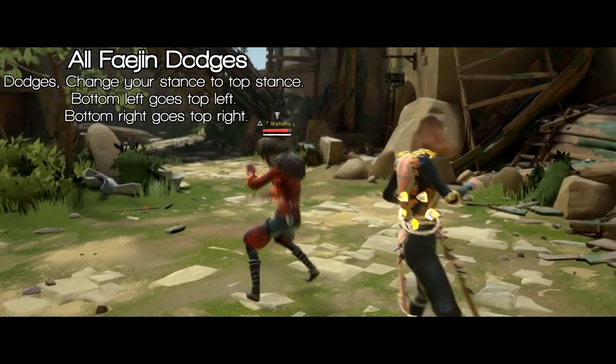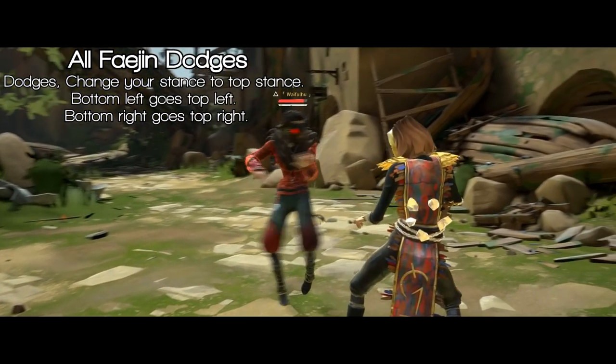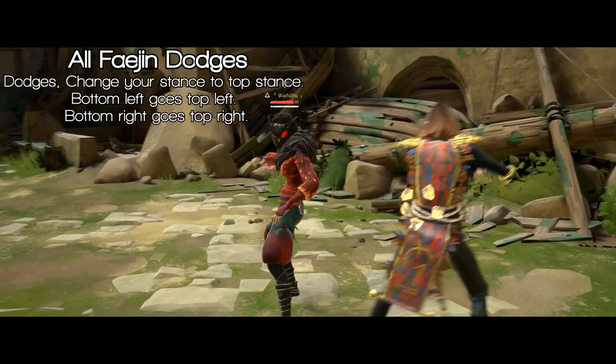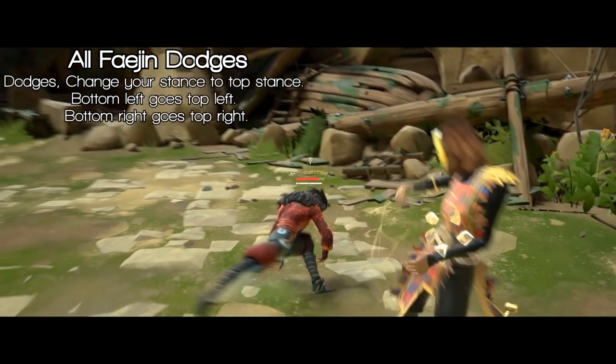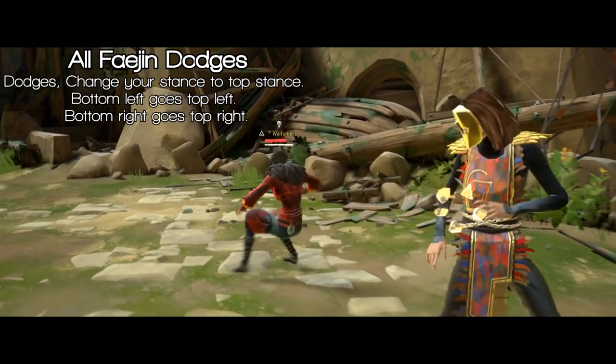One thing to keep in mind is that all Phajan dodges bring you to a top stance. So if you're in bottom left and you do a Phajan dodge, it'll go to your top left stance. If you're in bottom right stance and you dodge right or left, it doesn't matter — it'll go to top right stance. And the same thing applies with back dodges.